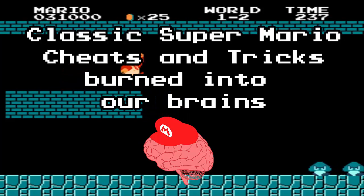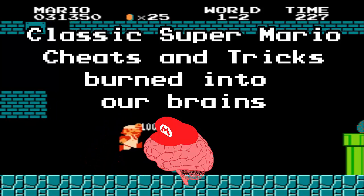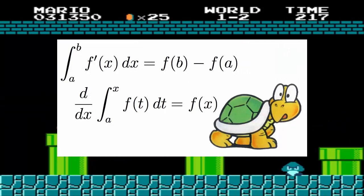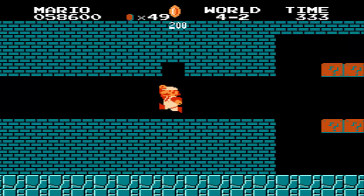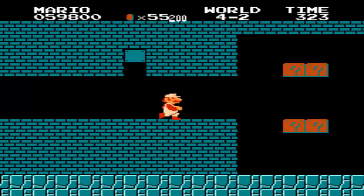Hello friends and welcome to another quick mariamayhem.com video. Today I thought we would reflect a little at the wonders of the human brain. Why is it that I can't remember calculus but I can remember that there is a secret coin block in Super Mario Bros right here, randomly in these bricks? There is just something about cheats and secrets in video games that gets seared into our brains.